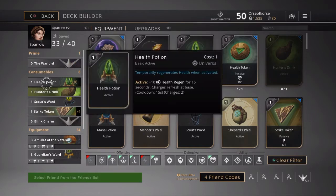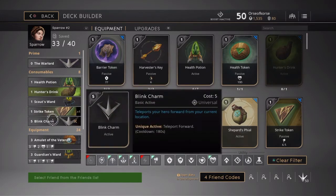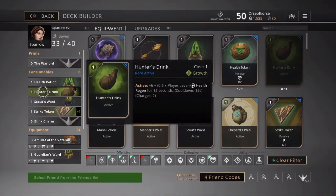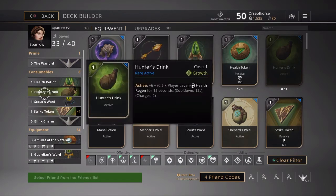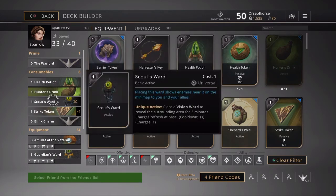My consumables are pretty stacked. I've got a health potion, Hunter's Drink, Scout's Ward, four Strike Tokens, and a Blink Charm. Now that I have a Hunter's Drink, I usually go Hunter's Drink over a health potion. I might take the health potion for the first couple minutes until I level up a bit, then switch to the Hunter's Drink because it starts to heal for more than the health potion after a while.